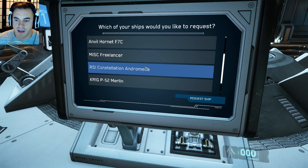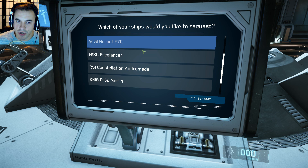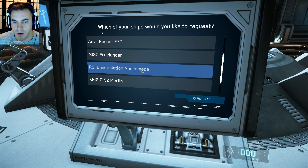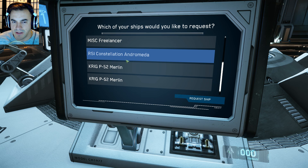The Andromeda is a large multi-crew ship that I believe carries between four and six people. The Freelancer sits in between the Hornet and the Constellation. Andromeda is a version of the Constellation — the Constellation is the base ship and the Andromeda is a variant. The Merlin is just a small secondary ship that I believe launches out of the Constellation.